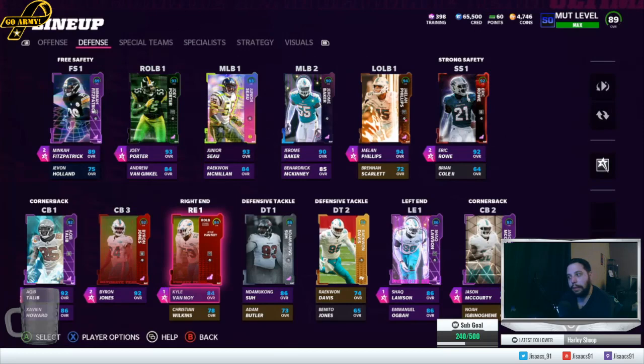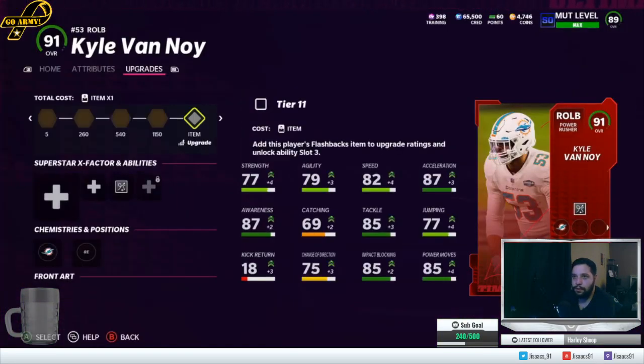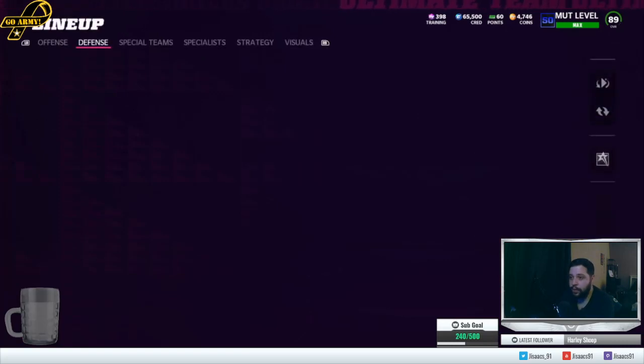He replaced Kyle Van Noy. Van Noy got his flashback this past flashback event, so I'll do those solos on Wednesday unless they give us a Dolphins rising star — then I'll use the flashback pack on Kyle Van Noy to max him out, taking him up to I think an 87. He was sacrificed — we needed training. If I'm not mistaken, Phillips has better power move, better block shed, and better speed than Agba.